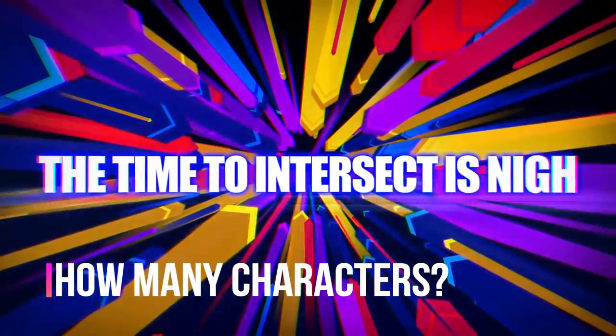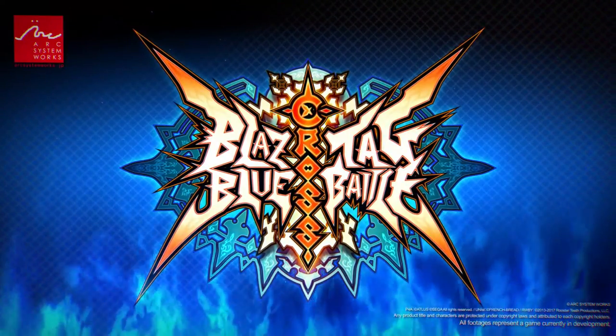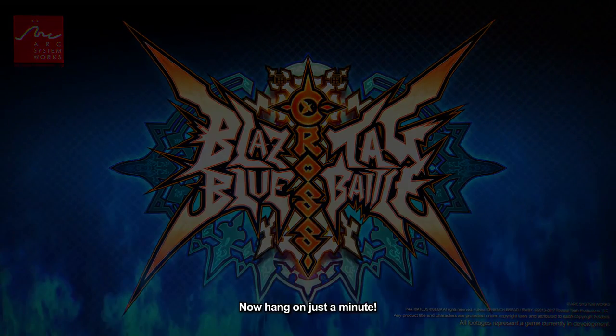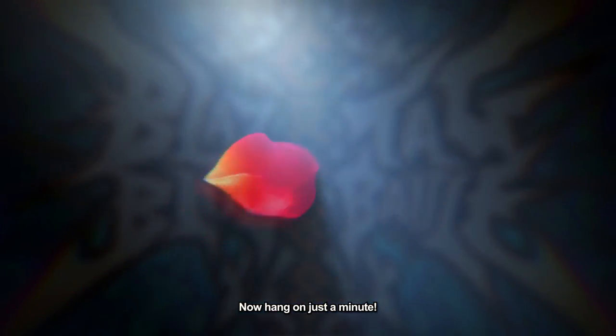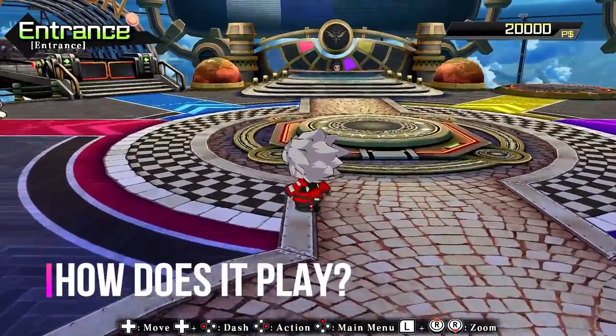It has been confirmed that Cross Tag Battle will have a total of 40 characters, with 20 in the base game and another 20 available through DLC. Two of these are going to be free of charge, while the remaining 18 will be at a premium price. In the beta, there are a few things worth noting.